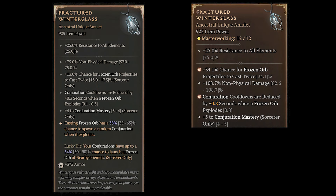The most important unique item is the fractured winter glass, and you want to have a high roll on the affix: conjuration cooldowns are reduced when a frozen orb explodes. That's how we reset our spear cooldowns by casting orbs. Best is to get a greater affix here later on. The chance to cast frozen orbs twice also helps resetting the cooldowns faster, and conjuration mastery skill levels massively increase your damage. So it would be best to have all greater affixes of course.